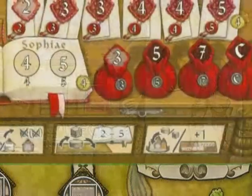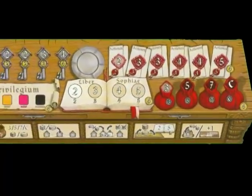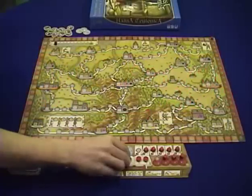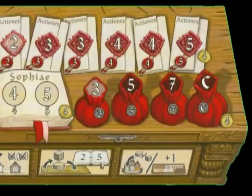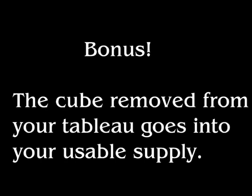Scoring abilities is marked on your player tableau. You start with a player tableau and there are five different tracks that show all of the special abilities. The special abilities are covered by cubes at the starting setup of the board. How you mark that you earned a special ability is by removing one of those cubes and placing it into your active supply — so you actually get another bonus: an extra cube.